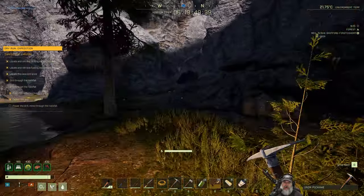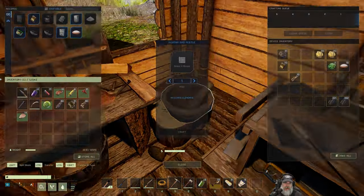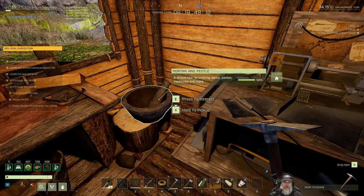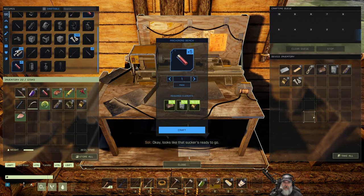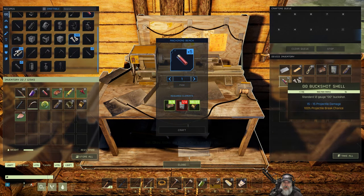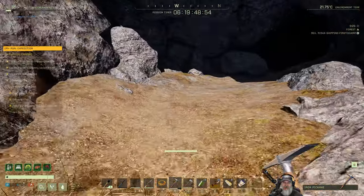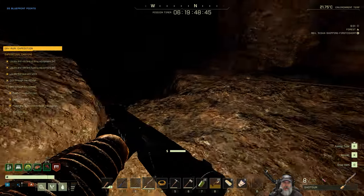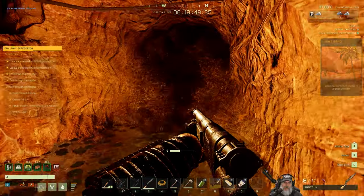As soon as that sun reaches our solar panel we should be good to go. Do I have any more gunpowder in here? I do - let's make some more shotgun shells. There it goes - looks like that sucker's ready to go! We're gonna have to fight off the worms once we get down there, and possibly those desert critters if they came through. Came through in a light sandstorm so now we can't see anything. Get ready for worms!